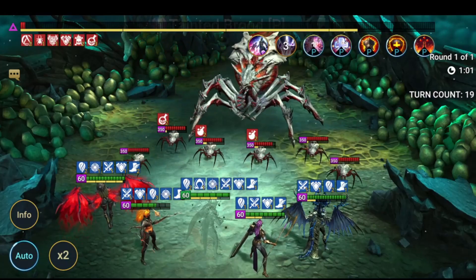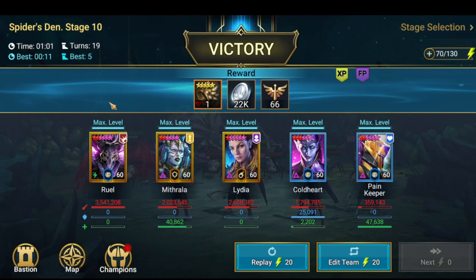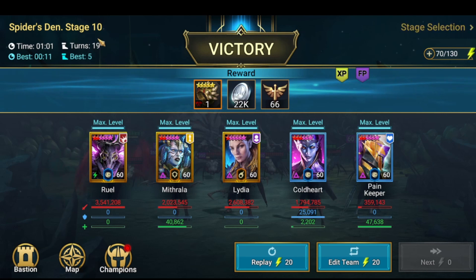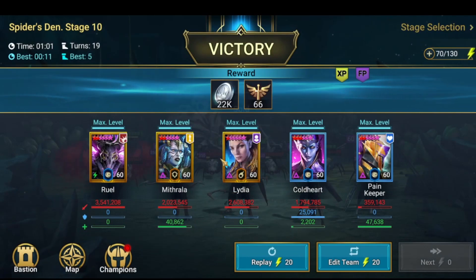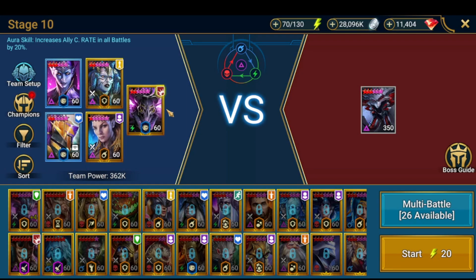If Rule kills the spiderling, it will be 16 turns. If he kills the boss, otherwise you have to wait for Coldar and Painkeeper to go — and it does 19 turns. The difference is 68 points at turn 16 versus 66 points at turn 19, so it's not a huge difference. It's just RNG.